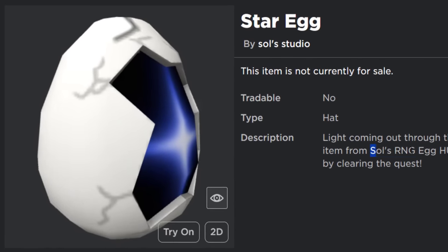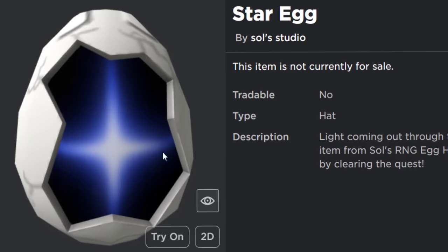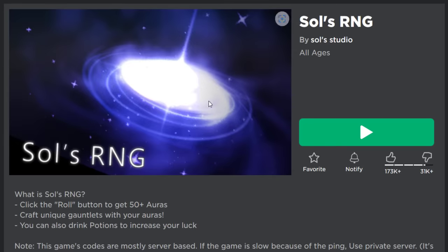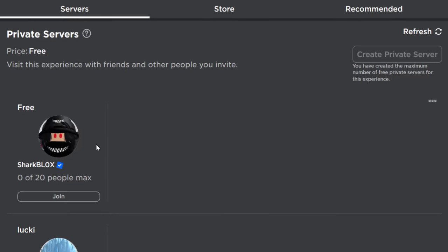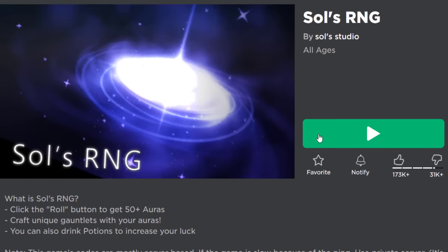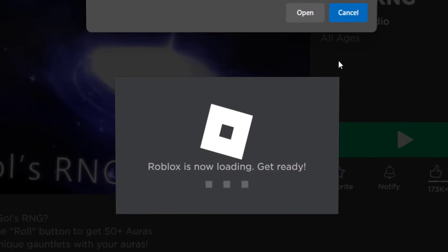The game we get this from is called Souls RNG — another random number game apparently to do with Souls or something. I've never played it but it looks interesting. If you want to do this on a private server, that's definitely something you can do, or a public server is also fine. Go and join the game and I'll show you how to complete the egg hunt.